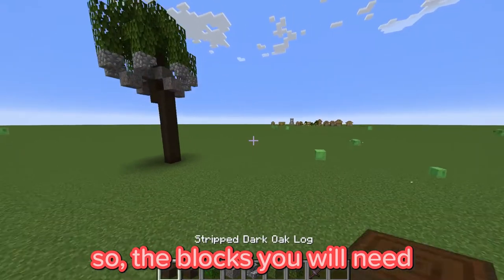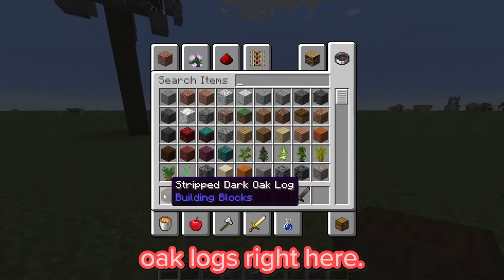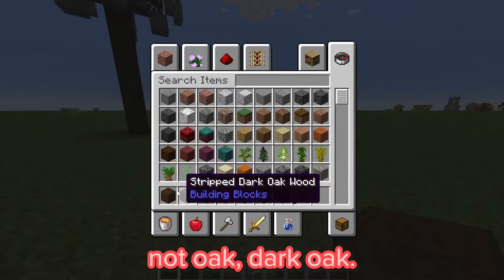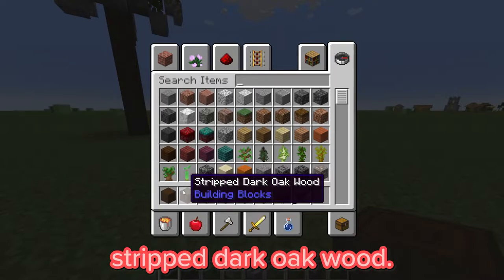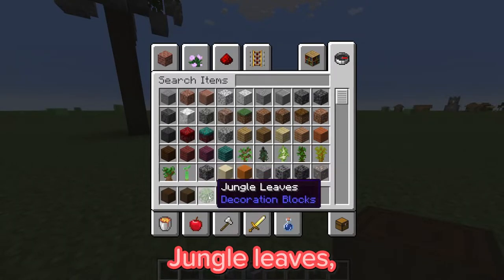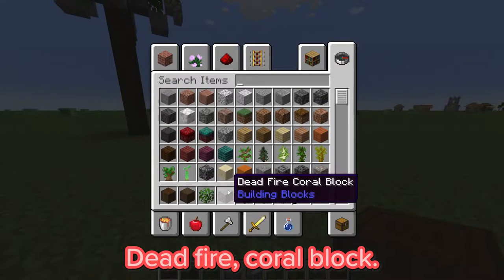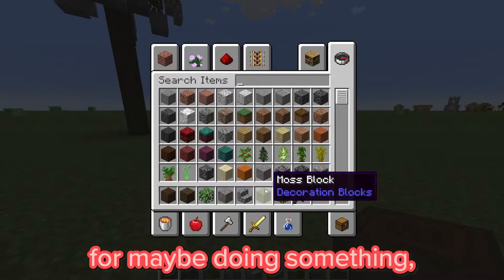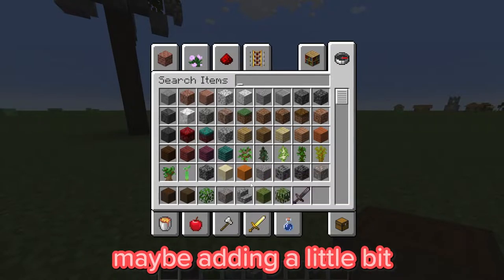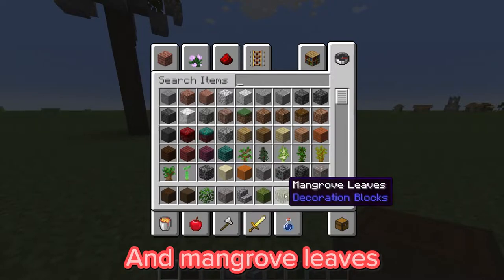The blocks you will need are some stripped dark oak logs, stripped dark oak wood, jungle leaves if you want, dead fire coral blocks, cobblestone stairs, moss blocks for adding a little bit more detail, and mangrove leaves.